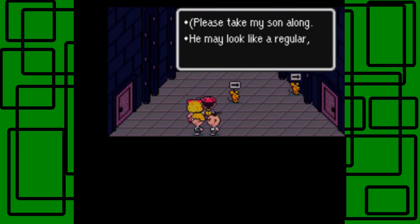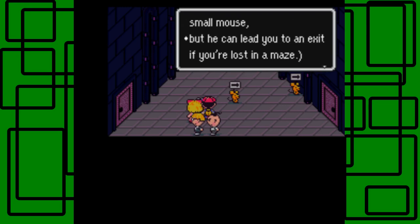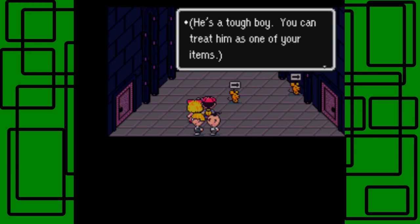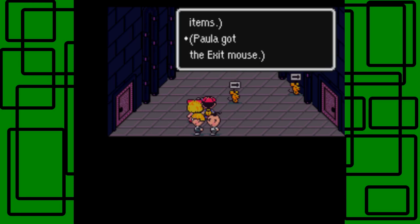I'm going to talk to the mom for the Exomice. She says, 'Please take my son along. He may look like a regular small mouse, but he can lead you to an exit if you're lost in a maze.' So yes, I got the Exomice — he's a tough boy and you can treat him as one of your items.